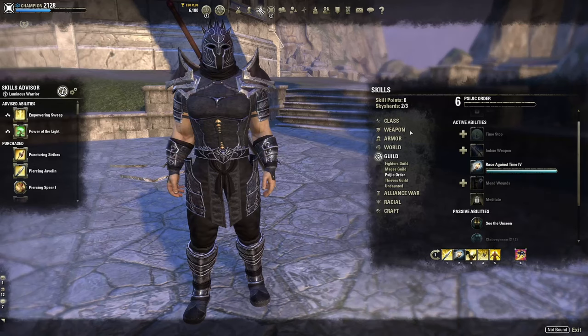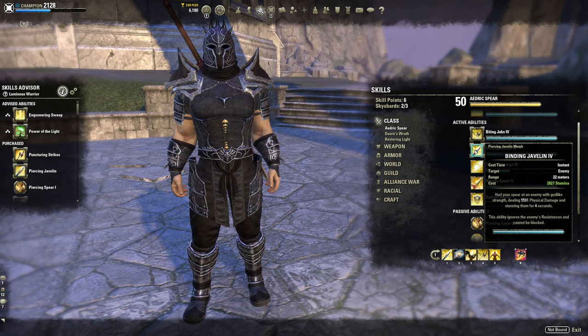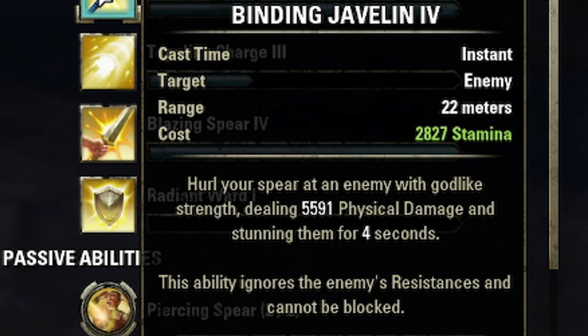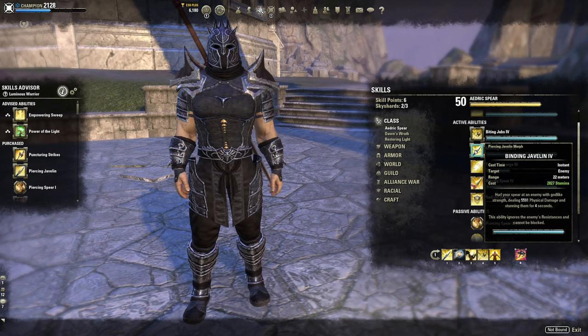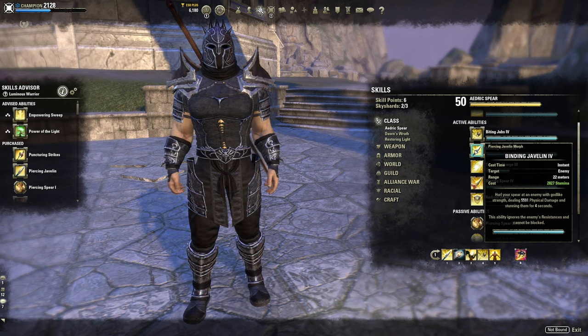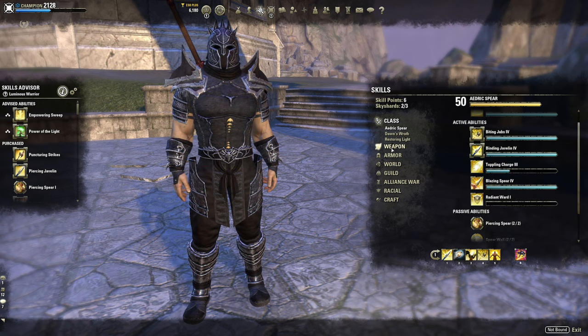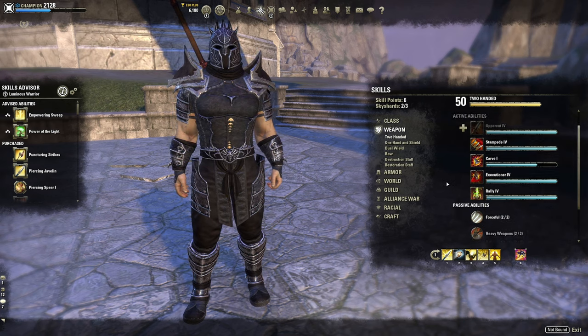Can't say enough about Race Against Time. The last ability comes from Aedric Spear: Binding Javelin. I prefer this over Toppling Charge because it does physical damage, ignores resistances, has a 22-meter range, and you cannot block it. So all those Dragonknights just sitting there blocking — hit this, drop their block, and hit them with a big Dawnbreaker in the face to kill them. This is how you set up your combo.